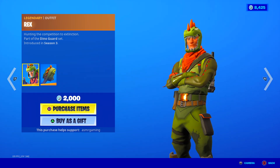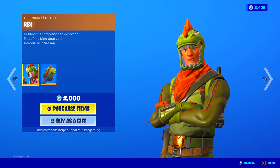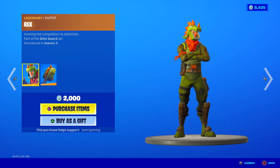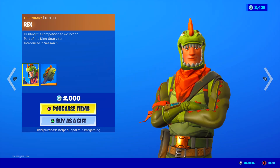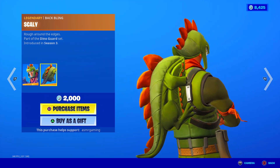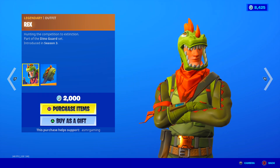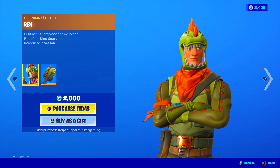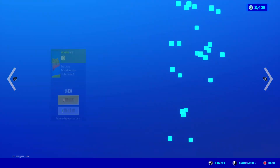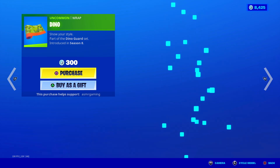Good skin. Glad to see that back. Here we go — the one and only Rex. Hey Rex. Rex is back. 'Hunting competition to extinction.' I like the Rex skin. This reminds me of old Fortnite. Whenever I see this I'm happy. Comes with a Scaly back bling — 'Running rough around the edges.' Two thousand V-Bucks. I put Rex and Raptor in the Raven skin and Bright Bomber and Cuddle Team Leader as like the most popular older Fortnite skins that are just iconic at this point. Happy to see Rex here. Here's his Dino wrap — goes great with his skin. Three hundred V-Bucks. Not animated.